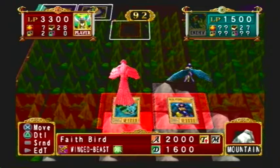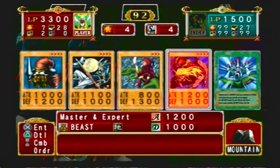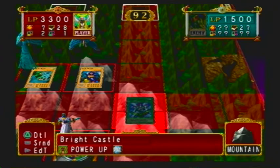Your deckmasters cannot attack — they do not have any attack or defense points until you get another monster to be yours. So even if you have the most powerful card in existence as your deckmaster, it still won't matter. They can still attack your deckmaster and make you lose points.